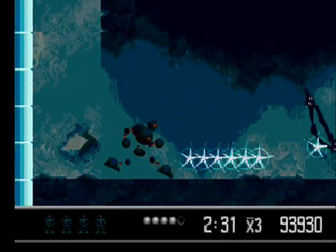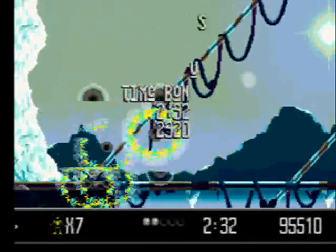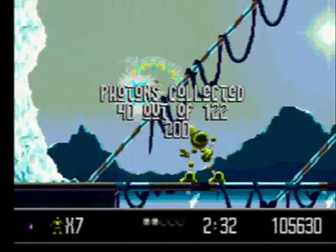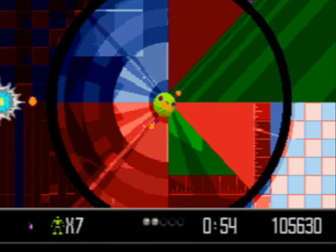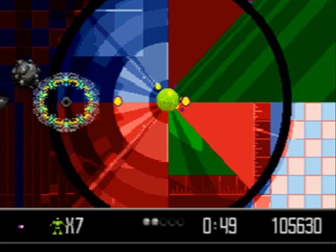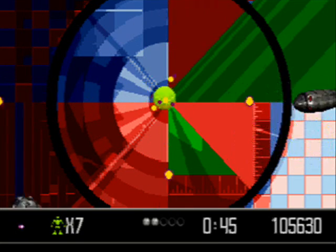There is a bonus round you can access by grabbing the shield and destroying the satellite dish toward the end. There are a few in other levels too but they're all the same, awarding only points. Basically just fire in the direction of incoming missiles and survive for one minute for a 25,000 point bonus. Again, there's no real need to bother.